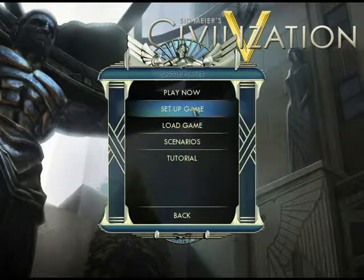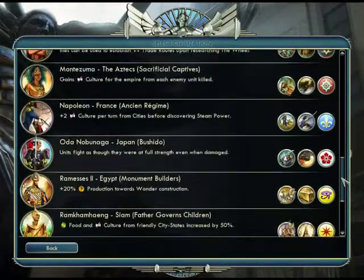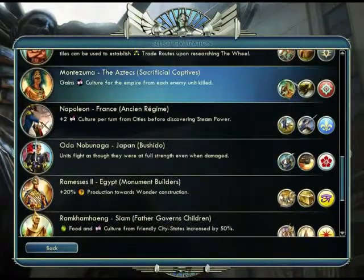I asked about a week ago which civilization you wanted me to play as, and it was a direct tie between Montezuma as the Aztecs and Suleiman of the Ottomans — I keep pronouncing it wrong, but...